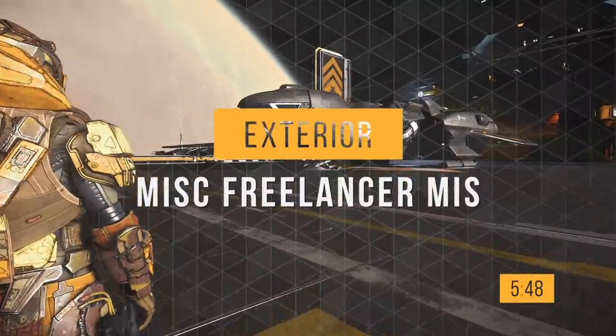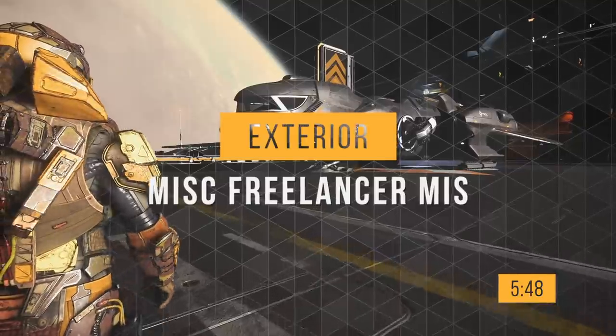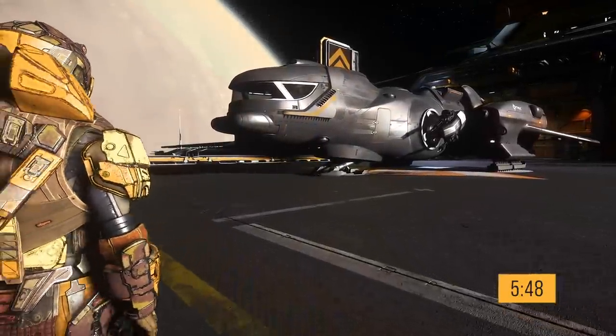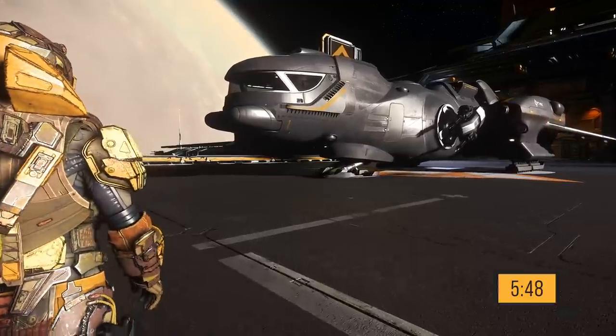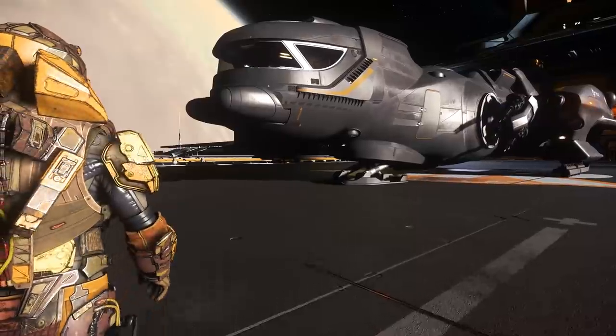Now let's take a tour. If you'd like to skip this tour, the timestamp is on screen and in the description. For this tour, I have changed the paint to an awesome Freelancer black paint job found on the Pledge Store. On the nose, we have two cones — likely sensors.